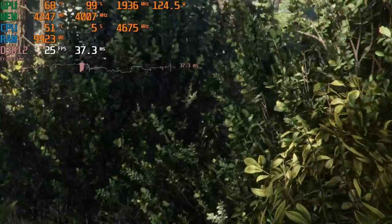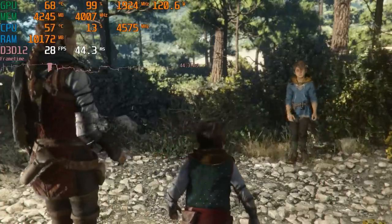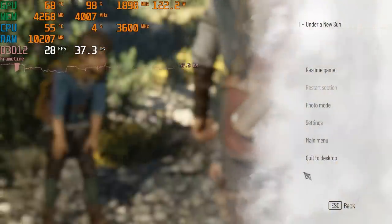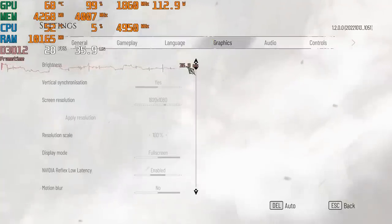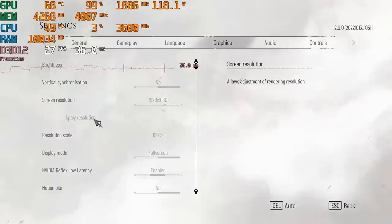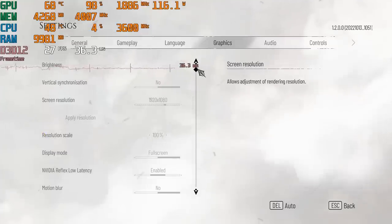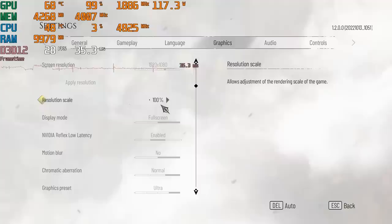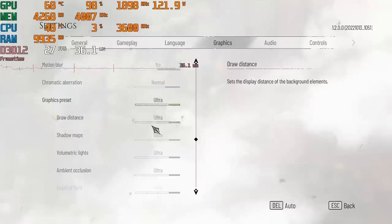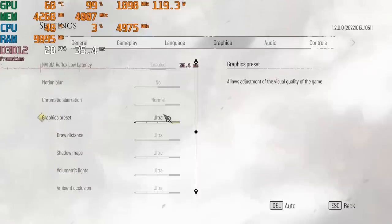I'm still not necessarily going to argue this is the most optimized game. Let's see what happens as we turn down settings. Right now it looks like we're at 1080p, full resolution scale. This engine does have a resolution scaler. We have low latency on, no motion blur, and the graphics preset is at ultra. That's probably the problem.